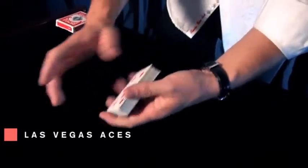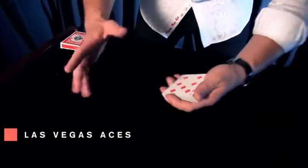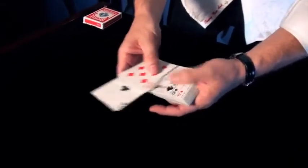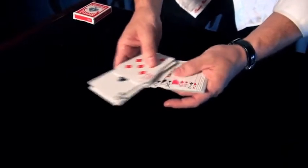I'm going to share with you a couple of gambling techniques that you can use to go to Las Vegas and win thousands of dollars. And for this we are going to use the four aces. Take them out right here — clubs, hearts, spades.